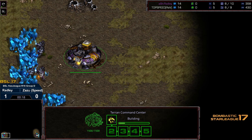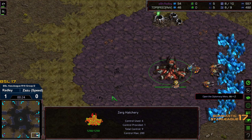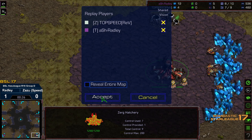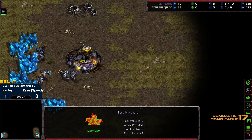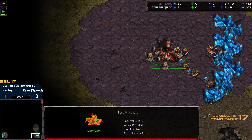Bottom left hand corner we got Radley starting as the purple Terran, and bottom right hand corner we got Zazu starting as the white Zerg. This is going to be on Retro. We've seen Radley time and time again open up with that two barracks — no expansion, just straight early marine pressure.